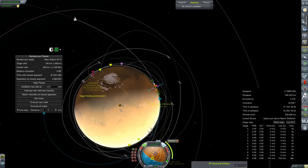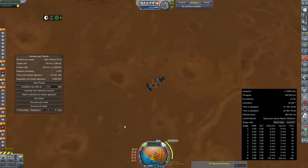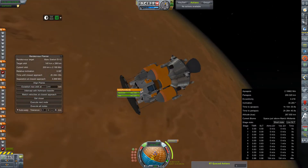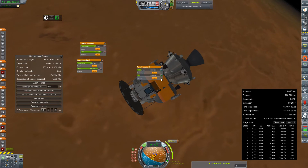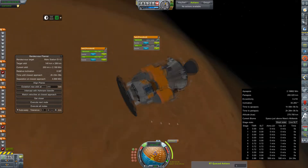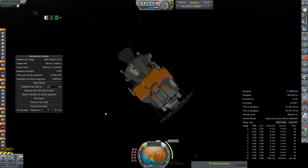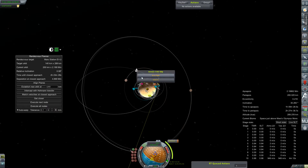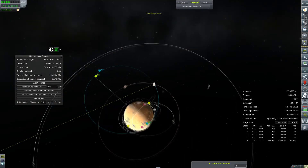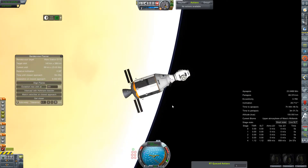With the orbit circularized, it's time to start setting up the node and trying to rendezvous with the station. The heat shield is still attached because the root part — I think it's a Delta core — is tucked right under the heat shield. So when we ditch the heat shield, we're going to lose that core, and I wasn't sure if it would then default to the command pod. I've decided to leave the heat shield attached at least until we're close enough to the station where I can deploy another vessel to force the docking.